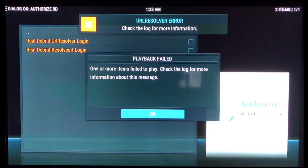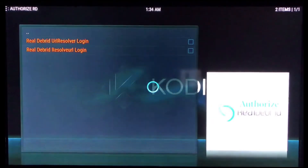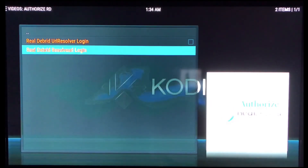You won't see the error since I'm not authorizing right now, but what you will see is a 'playback fail.' The developer of this add-on used the video add-on to create this, so when you click on URL Resolver it's actually looking for a stream to play a movie or TV show — which there isn't one — so it'll just give you a playback fail, which is no big deal. Hit OK, then go to Resolver URL, same thing: you'll get the pop-up with your eight-digit code, add it into the website, hit Apply, and you're good to go.